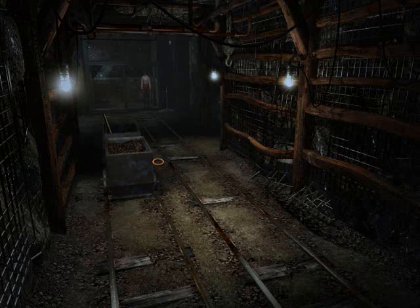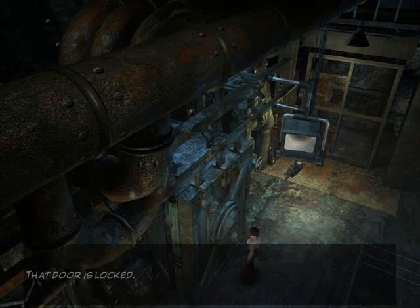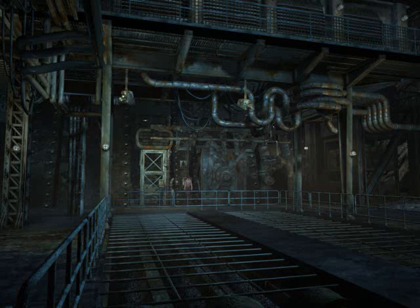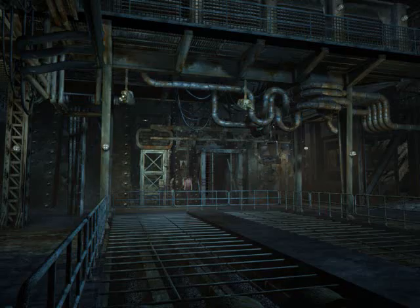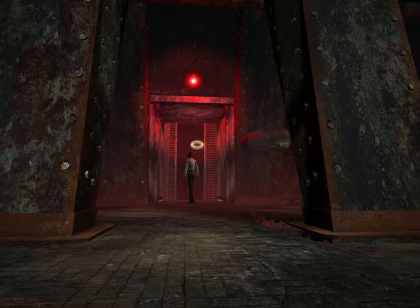There's another elevator. Thankfully it works. A vault of some kind — and of course it's locked. What about the panel on the side here? So that's how you open the door. Now we've got a shortcut, which is good.